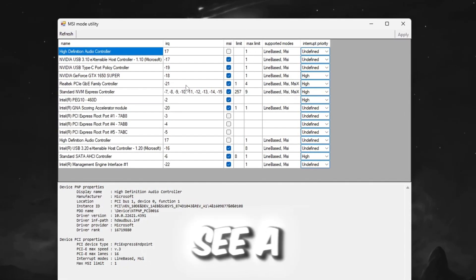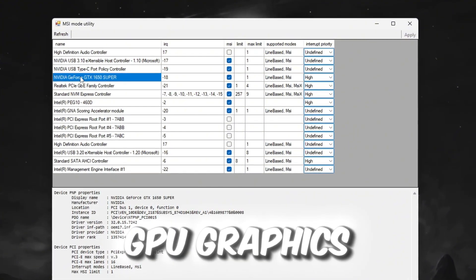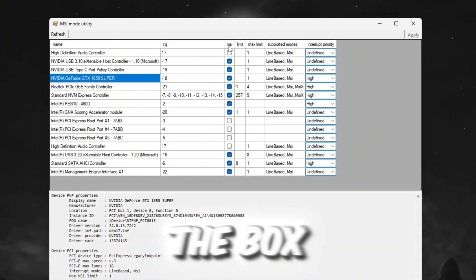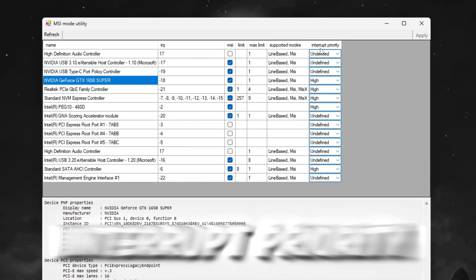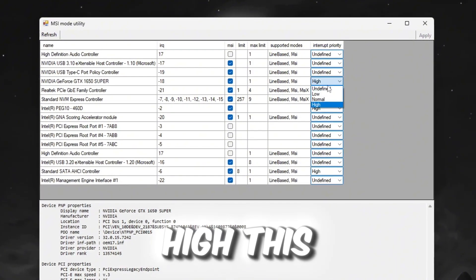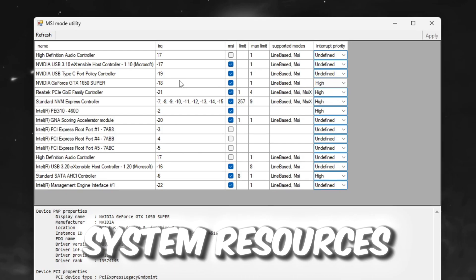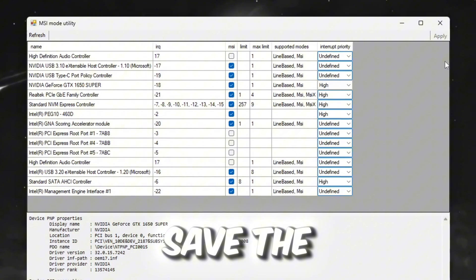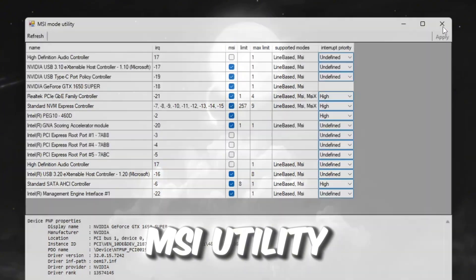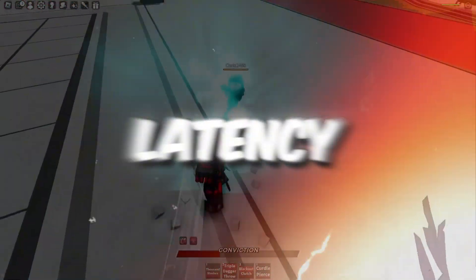When the program opens, you will see a list of connected hardware devices. Locate your GPU graphics card from the list and check the box next to MSI mode to enable it. After enabling MSI mode, find the Interrupt Priority setting and change it to High. This change helps your GPU get priority access to system resources, reducing lag and improving performance. After making these adjustments, save the settings and exit the MSI utility. These changes will make your gaming experience smoother by reducing latency, increasing frame rates, and lowering input lag.